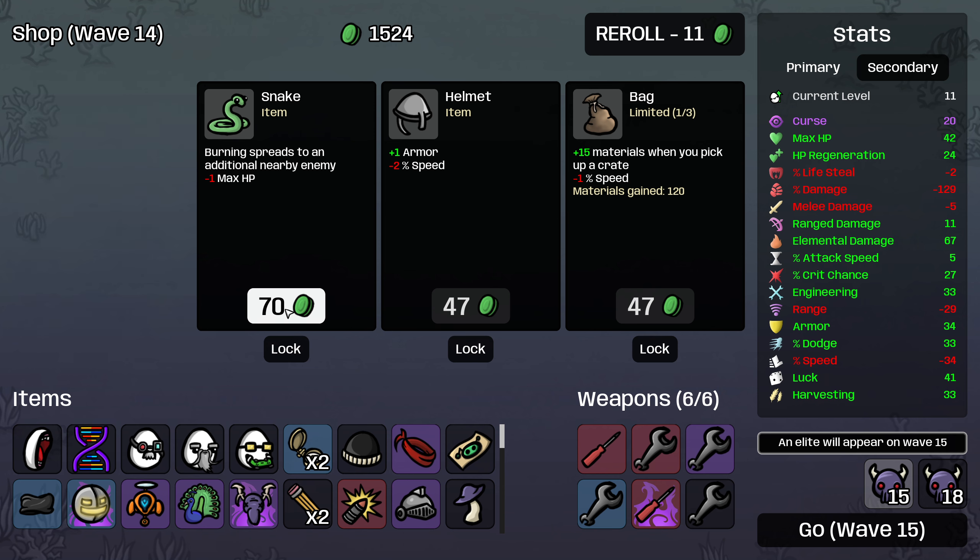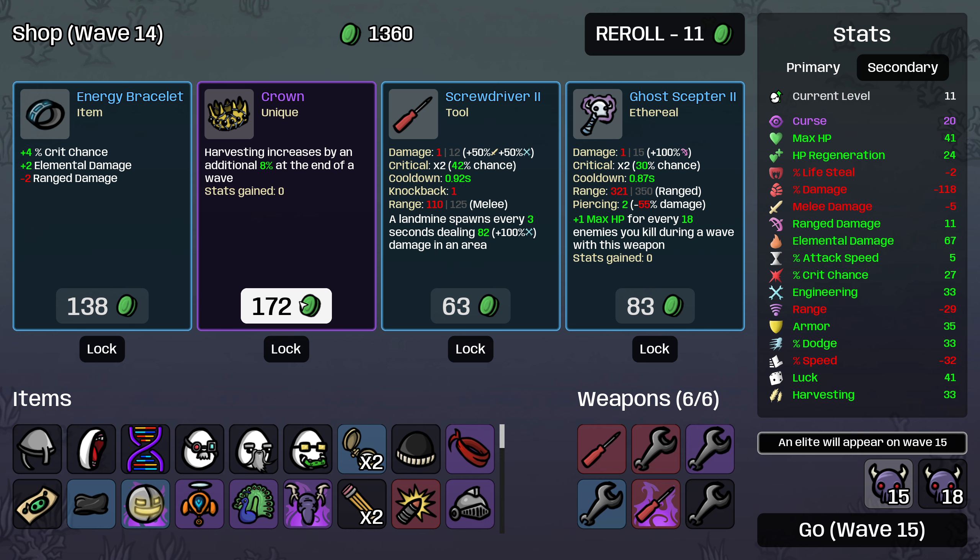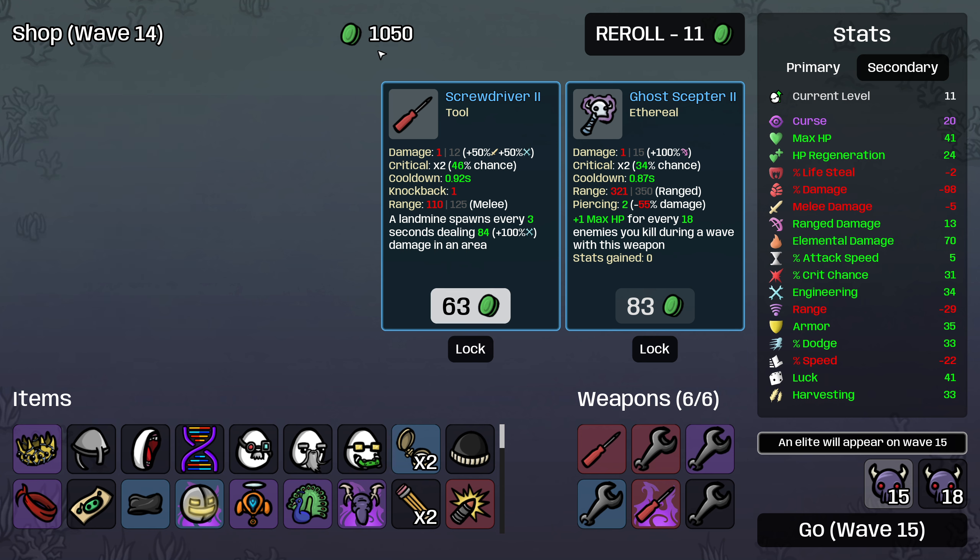Energy bracelet — yep. We'll just take this entire shop and roll again. I'll take a crown — why not? It's a little bit late, but better late than never. And we'll take an energy bracelet as well. And then do I immediately sell out of this level one wrench to buy a level two screwdriver? I think I do — I just want maximum weapon levels here.